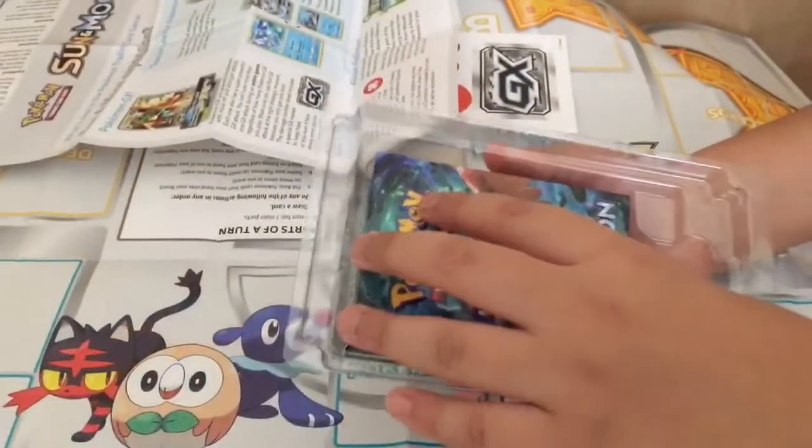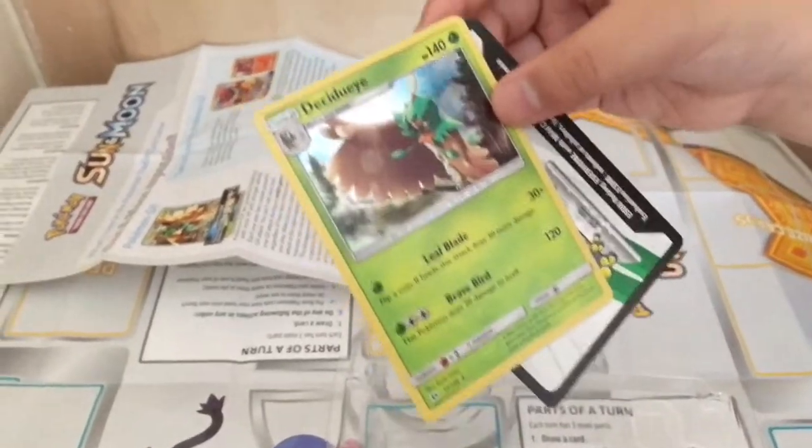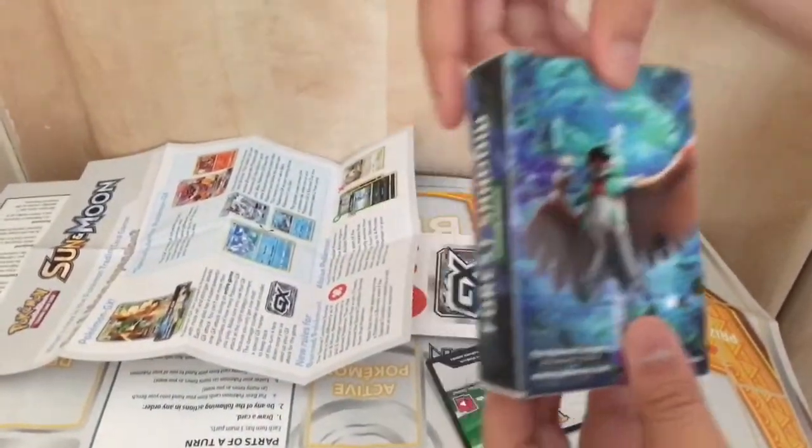Now let's open the cards. It comes with one code card, and the rest of the cards are in this box. Let's open it.